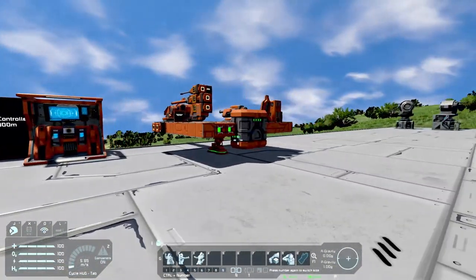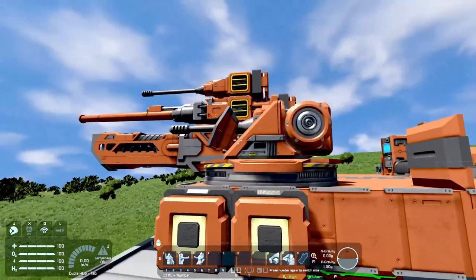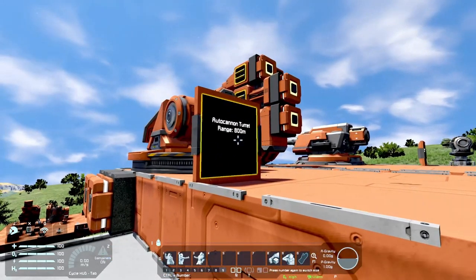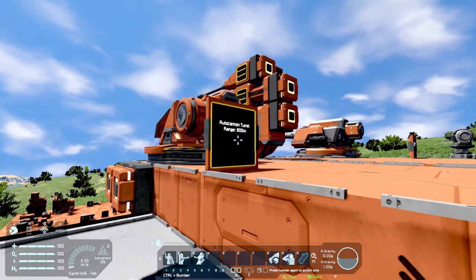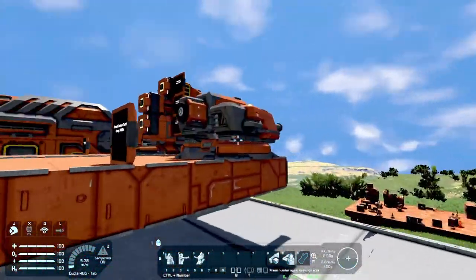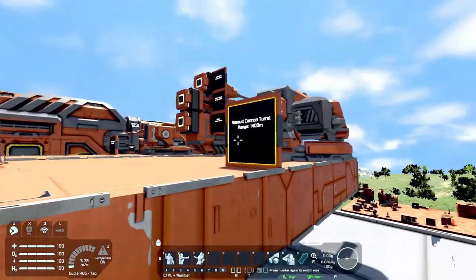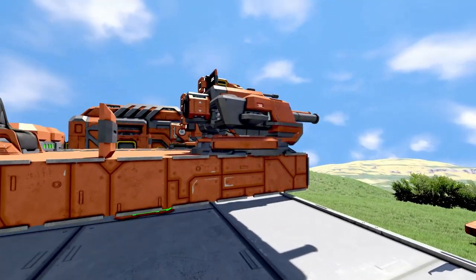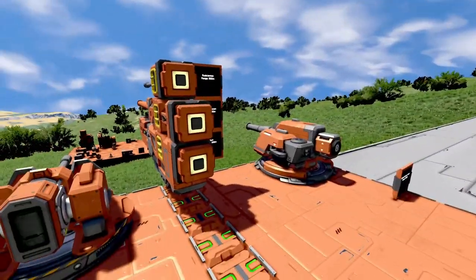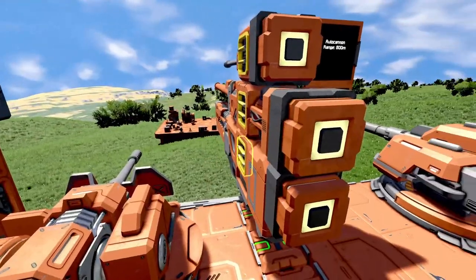Over here we have an auto cannon turret. This is only available for small grid and has a range of 800 meters. We also have an assault cannon turret available for small and large grid with a range of 1,400 meters, as well as the respective small grid weapons.